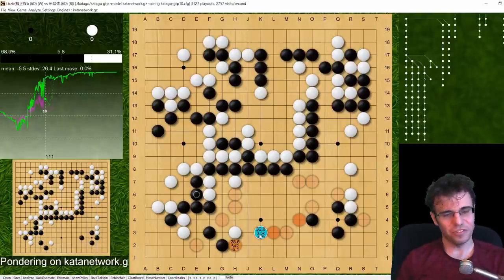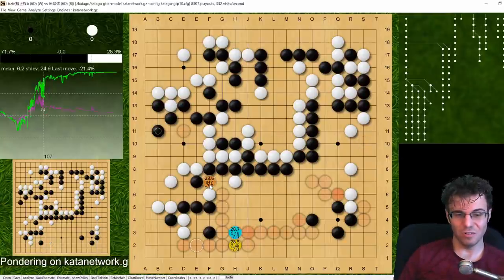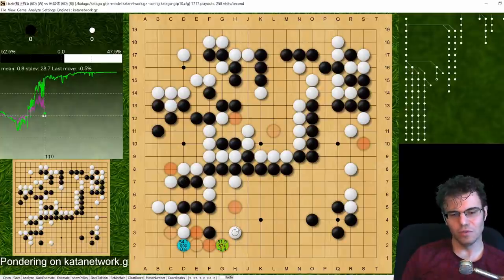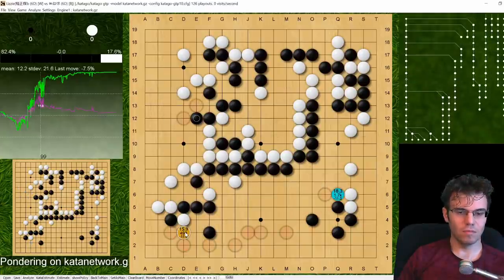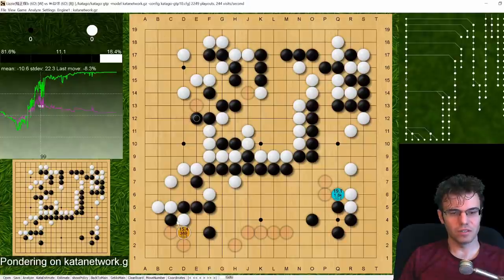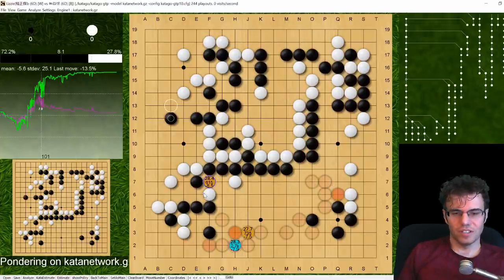My flaw in this game: I wrote off this cut - I was like, I can't do anything with it. But it's the follow-up move that matters - this one-two punch where this group is behind enemy lines. That's what this cut is really doing: not just connecting back or cutting off one stone, but aiming at this whole group. This is why the corner was so big early on. Now this group is not secure.